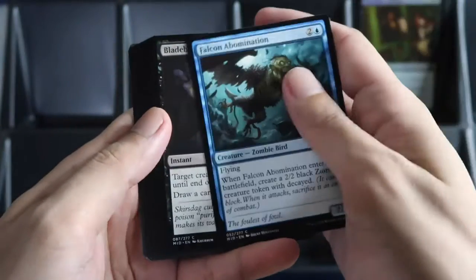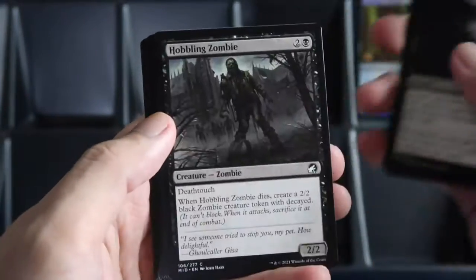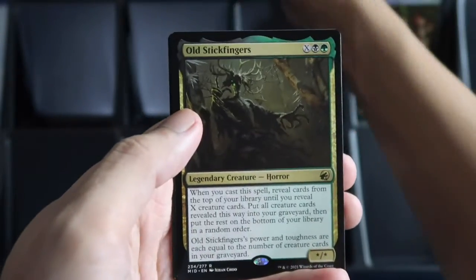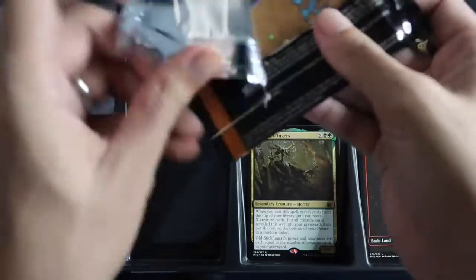Let's browse through the commons and uncommons. Our rare is Old Stickfingers, plus a mountain and a devil token. Next pack.